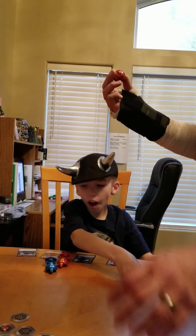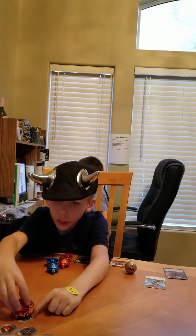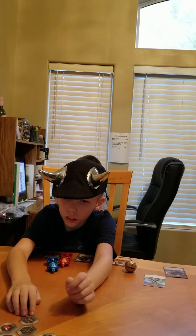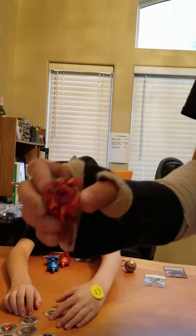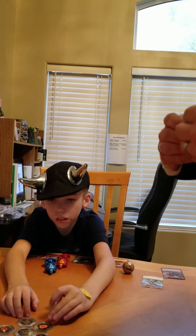Kellen got a new one yesterday — it's a triceratops, a cute little dinosaur. It has a feature where the horns have to be pulled out manually after it opens, but it's one of the ones that actually does pull back up to ball form pretty quickly.